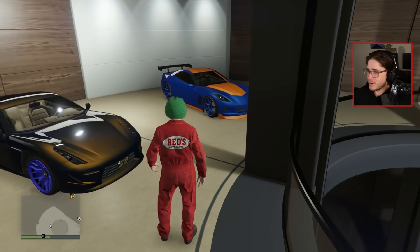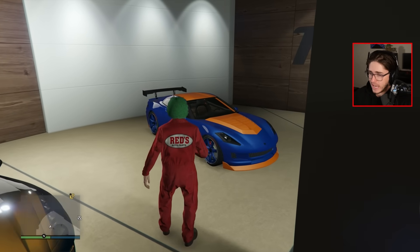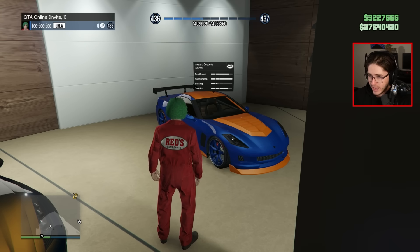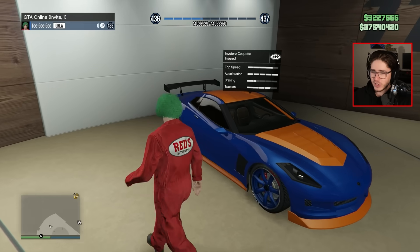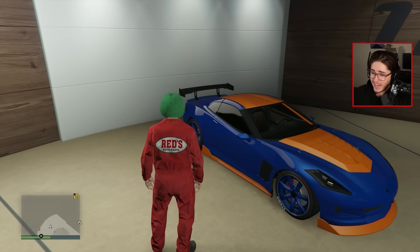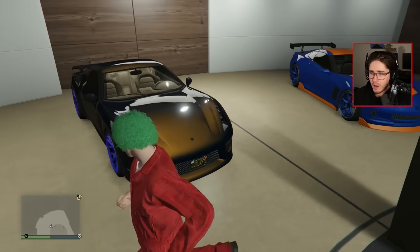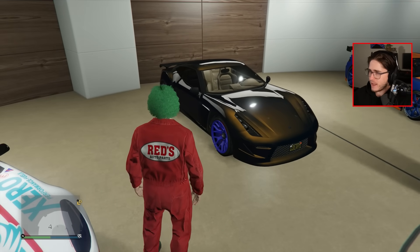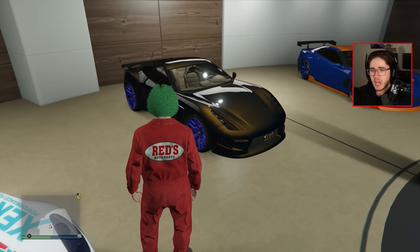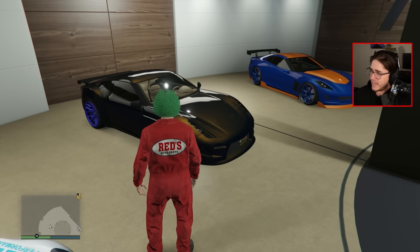All right, let's move upstairs. We have some more 2013 cars. This was actually the first car I ever bought — the Entity was the first supercar, but the Coquette was the first car. I don't know how I feel about that blue and orange in 2024, but in 2013, as a 13-year-old, I thought it was pretty cool. Now we've got the Carbonazar next to it — this was my friend's first ever sports car. So he had the Carbonazar, I had the Coquette. We were both 13. This game has been out for pretty much half of my life — I'm 25 now. That is crazy.